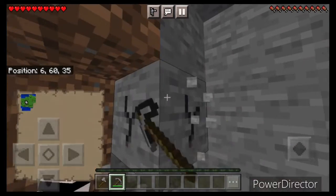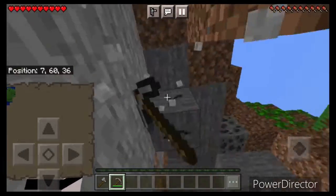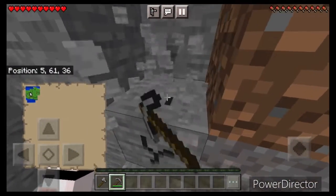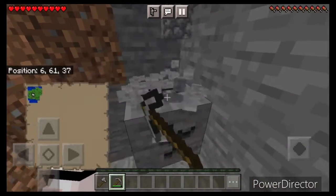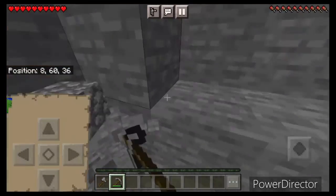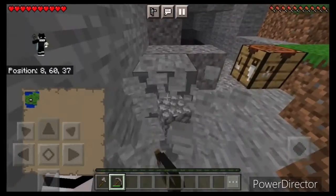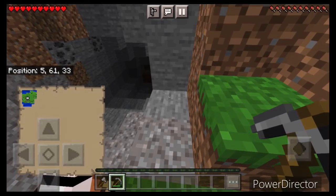We're going to get more cobblestone in case we need any more. To be honest, I keep mine for later use — like if I ever need to smelt with it. When I start off a new world I smelt with it; I use it in a furnace and then use my coal or any other wood type I have if I don't have coal. I always do that in my worlds. It's just something I've come accustomed to.